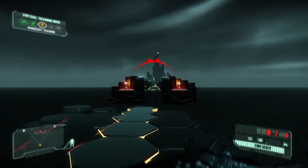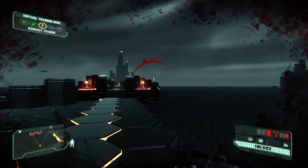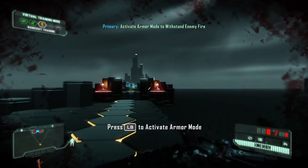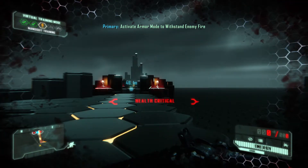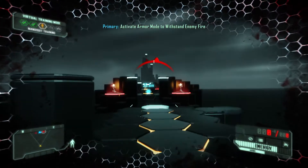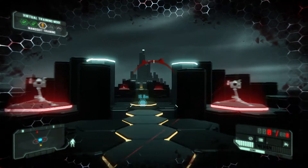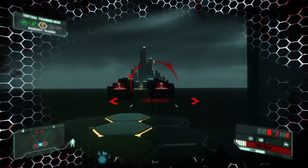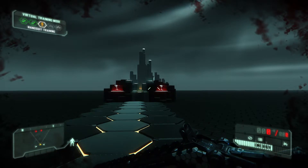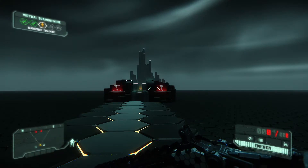Armour mode deflects incoming damage. The more damage deflected, the greater the energy consumption. Cloak refracts light around the nanosuit, making it practically invisible. The faster the movement, the more energy is required.